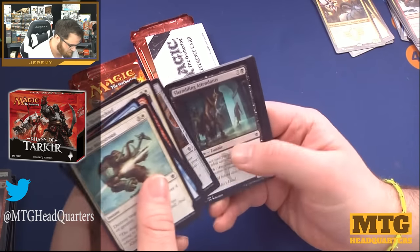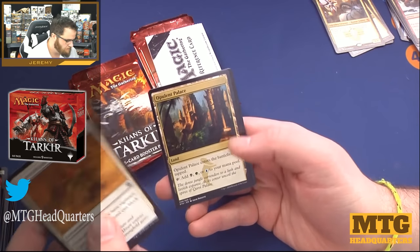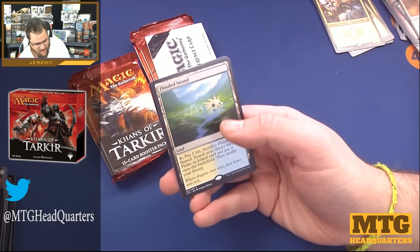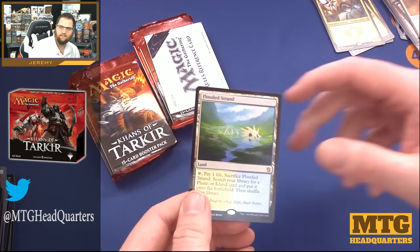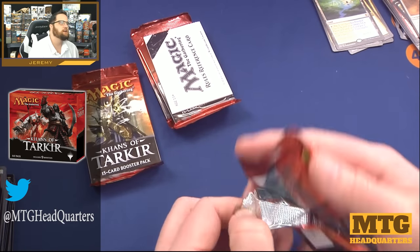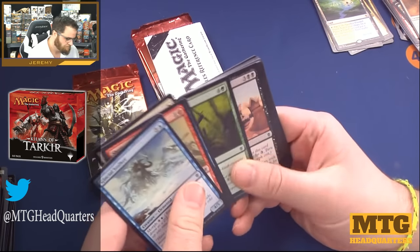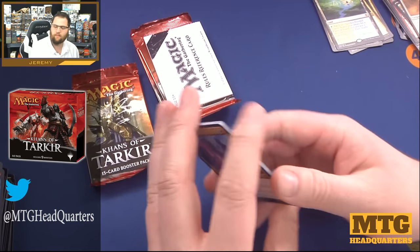Treasure Cruise! All the memories. Opulent Palace, Watcher of the Roost — oh, show me a land. Flooded Strand! There we go, fetch land. If you happen to open two fetch lands in one of these fat packs you definitely paid for it, and if you open the right fetch land you did pretty good.